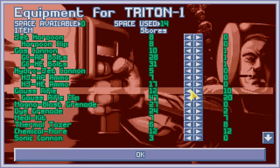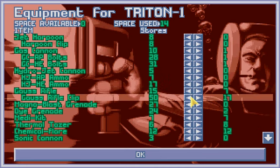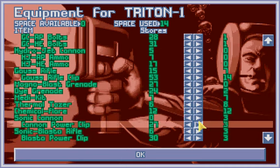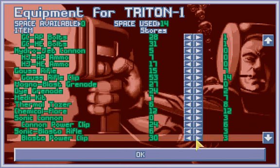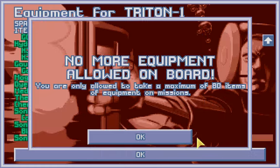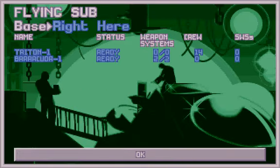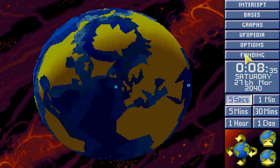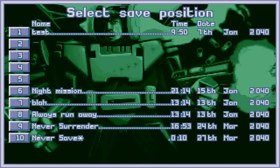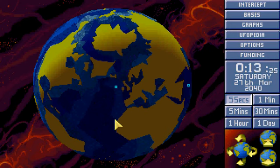And then we have another pulse Gauss rifle — one, two, three, four, five, six — and sonic cannons instead. Do we still have enough pulsers? Yes. All right, then we save and we continue next time. See you done.